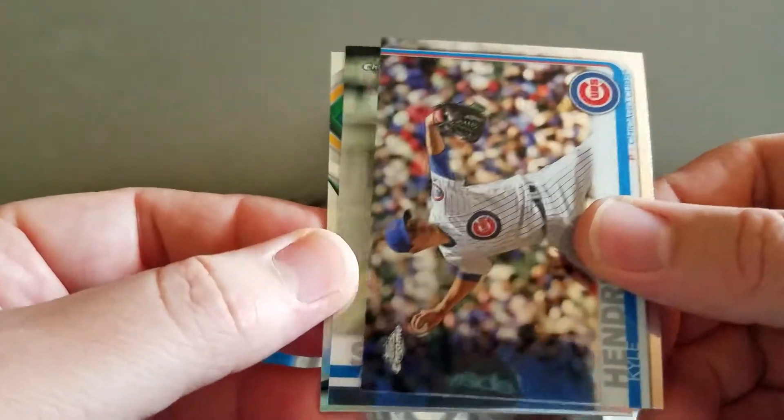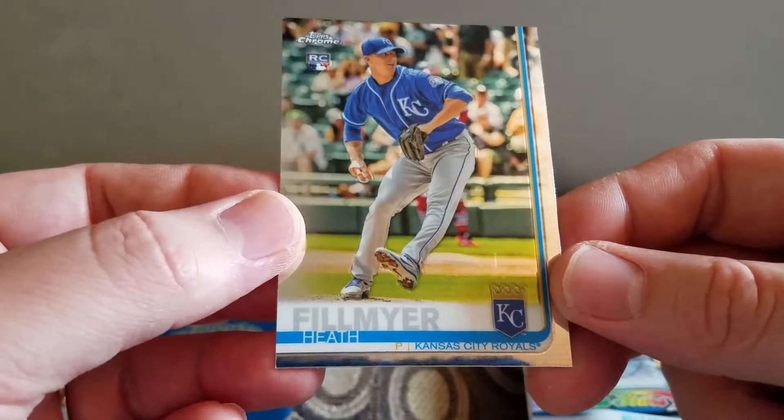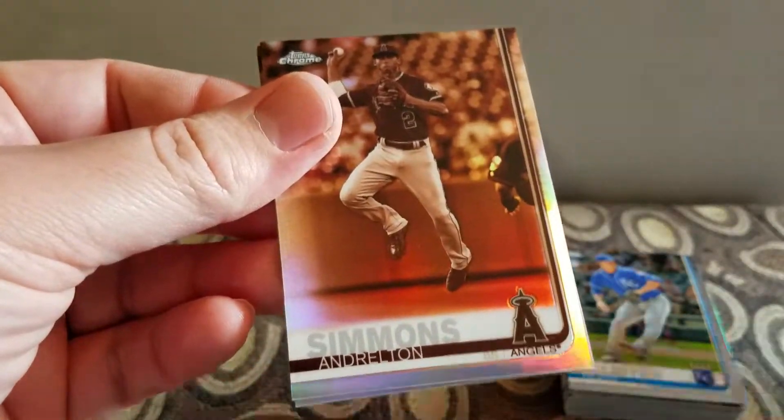Kyle Hendricks. Aaron Sanchez, Willie Adams Future Stars, and a Heath Fulmore. Alright, and now the sepia pack — I have a Simmons.